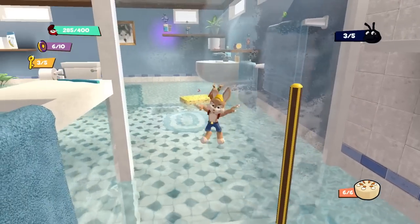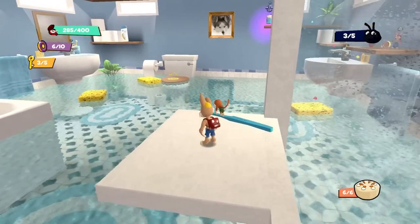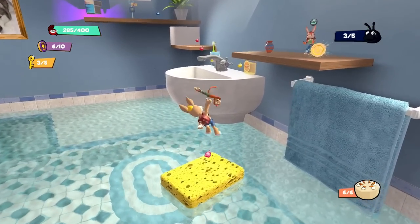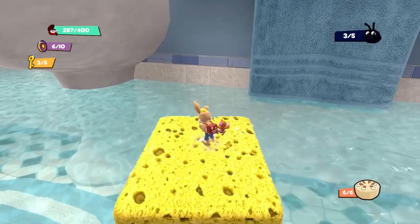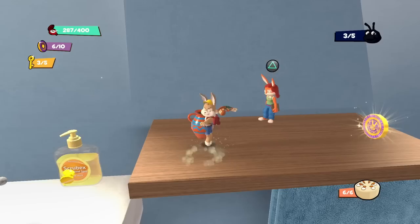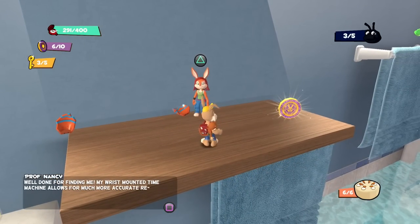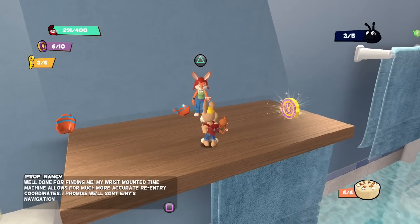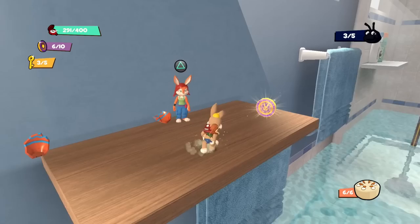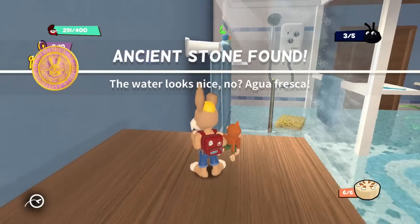I guess we just got to get out of here now. Luckily we can jump super high. There's still some more stuff to do over here — oh, and there you are! Yahoo! That was actually a really good jump. 'Hello — well done for finding me. My wrist-mounted time machine allows for much more accurate re-entry coordinates. I promise we'll sort Amy's navigation out when we get a moment.' I don't know what that means, but cool. We get the 'Ancient Stone Fan — the water looks nice, no? Agua Fresca.'